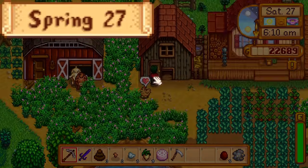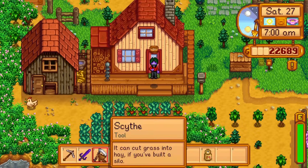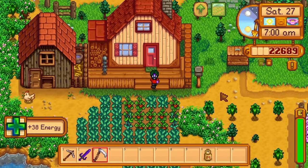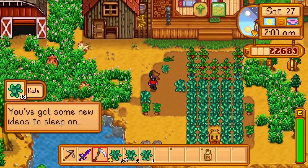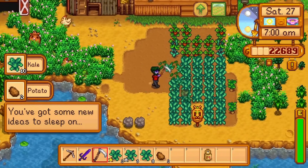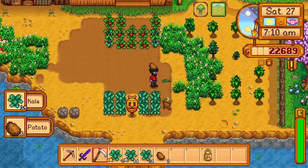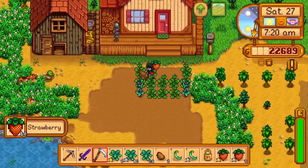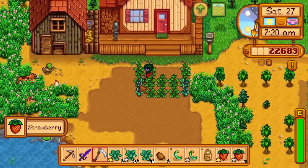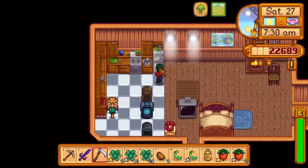Day 27 of spring. I pet my animals, eat a Tom Kha soup, and harvest the kale and potatoes before harvesting the strawberries. Leveling up from the kale gets me to farming level 4, and the Tom Kha soup pushes me to farming level 6 temporarily. The result? 1 gold strawberry and 4 silver strawberries. Demetrius is going to get a 3-week-old strawberry on his birthday, and he's gonna love it.